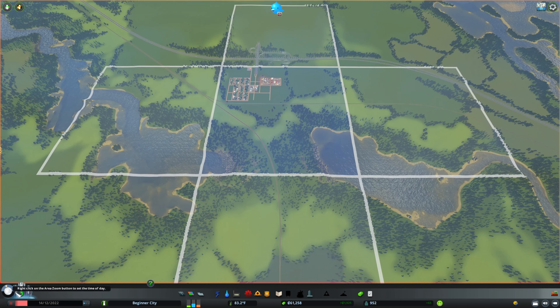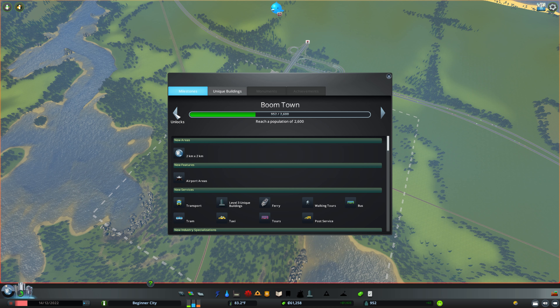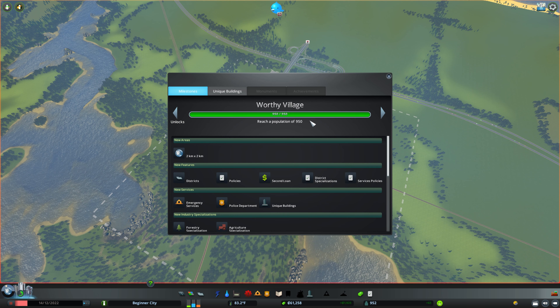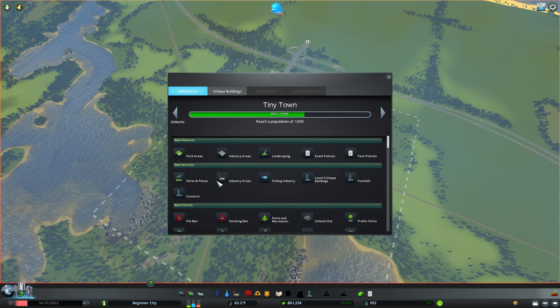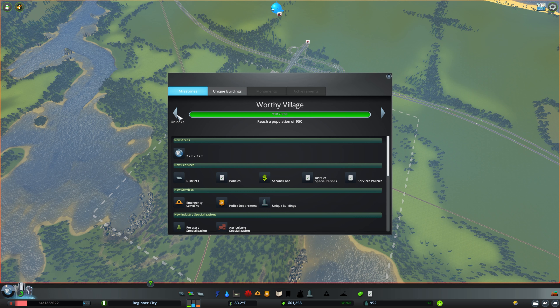The first several milestones — we just achieved Worthy Village — really focus on unlocking some things we don't need at the beginning of the game. I want to focus right now on expanding your city in a realistic way so that you get your base layout in and you feel good about how realistic it looks.